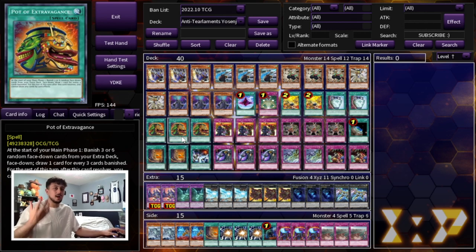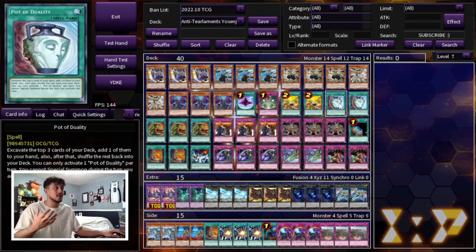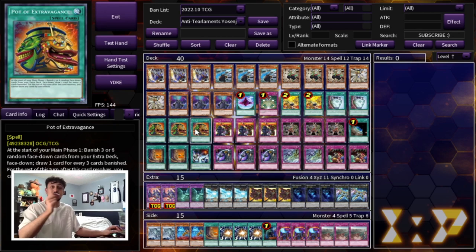So that's why we're playing Extravagance — it's pretty much our draw engine. One thing worth noting: Extravagance and Duality work together because Duality doesn't let you draw a card, it lets you add a card to your hand. So if you draw Extravagance plus Duality you're still in a really good spot, and that's why you're playing these ratios.